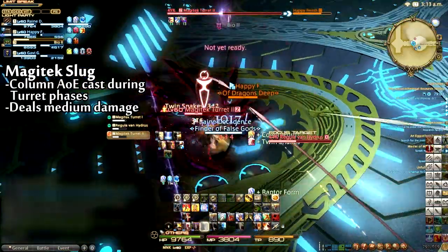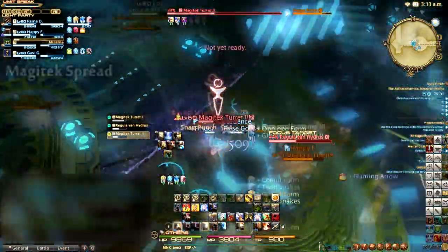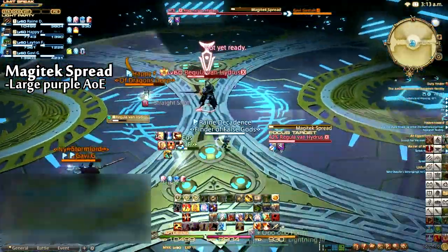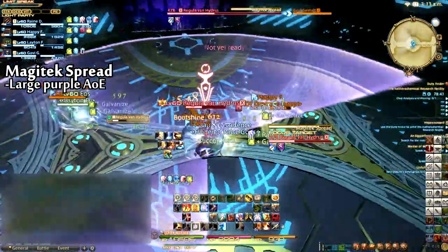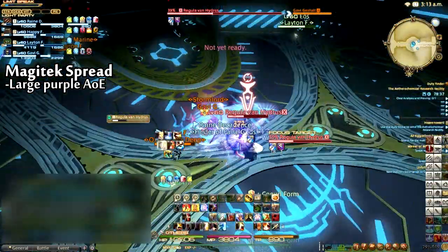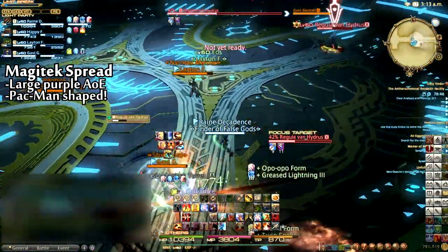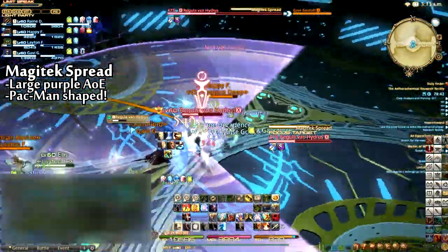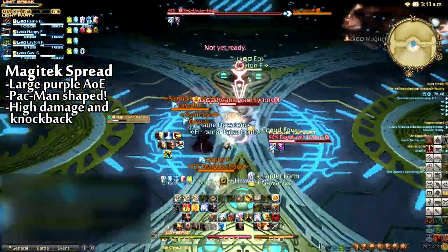Getting hit by Magitech Slug will deal medium damage. Van Hydrus will also cast a large purple AoE called Magitech Spread. While the proper name for this AoE shape is probably an inverted conal AoE or something like that, I'm going to go ahead and call it a Pac-Man shaped AoE. Move to the conal safe zone behind Van Hydrus to avoid taking high damage and a knockback from this ability.